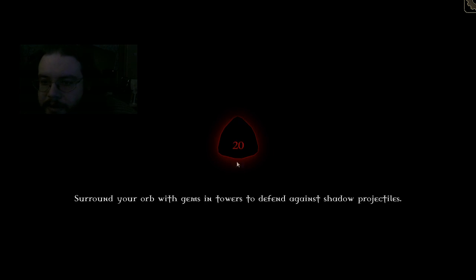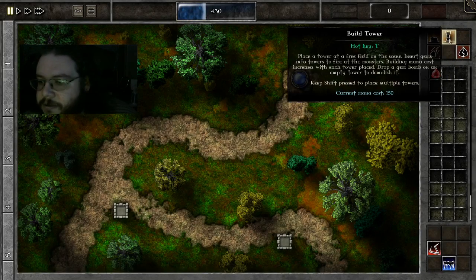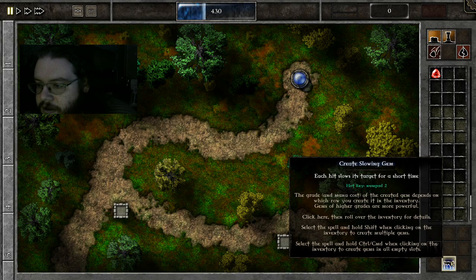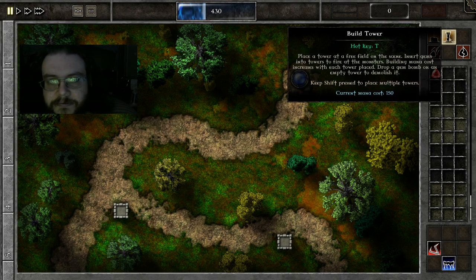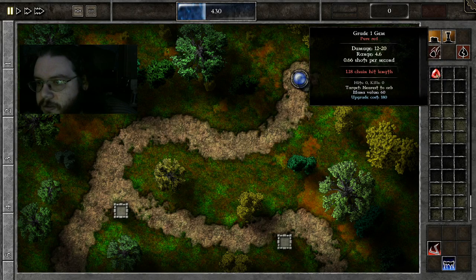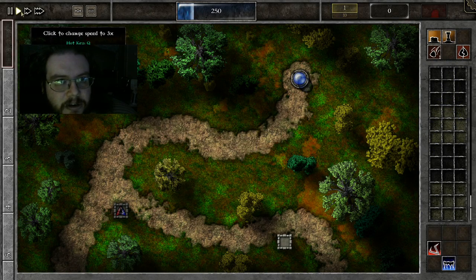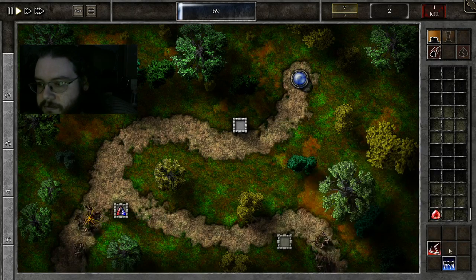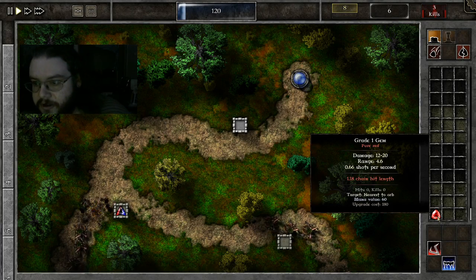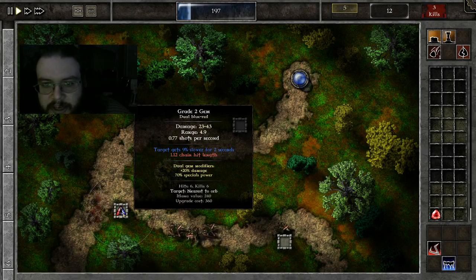We can go on to the next one. The basic story here is that you are a wizard who was possessed by this thing, but then you escaped. So we can put down new towers. Now we've got the red gems, which are multi-hit, and blue, which is slow. It starts us off with one gem there. Since we don't have access to anything special here, we don't have an orange gem that we'd want to set up early, so we're going to go ahead and start building some gems. This is giving us a 1.12 chain hit and 9% slower.